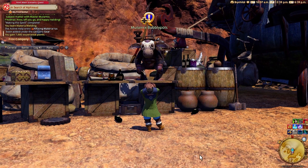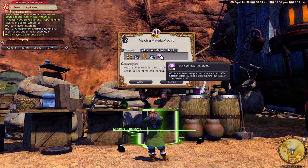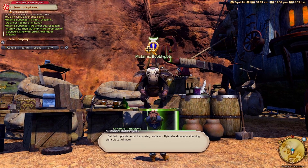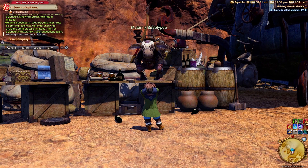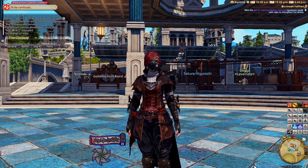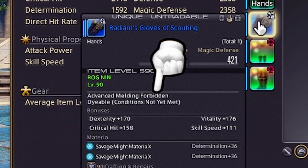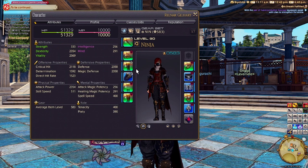In order to Overmeld, you need to complete the blue quest Melding Materia Muchly. Every piece of gear in the game has something called stat caps, which means you can only have so much of a stat in an item. You can tell whether a piece of gear can be overmelded by checking its tooltip — blue gear tends to not allow overmelding, whereas green and white rarity gear usually do.